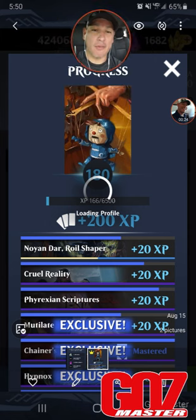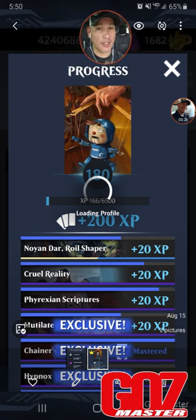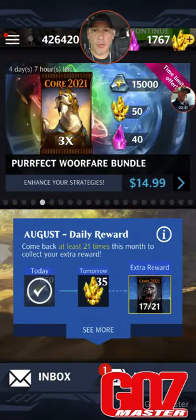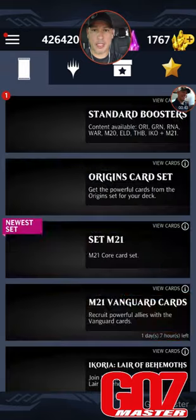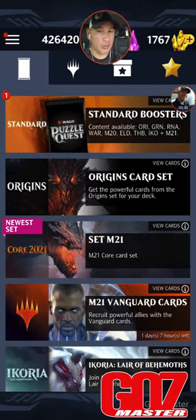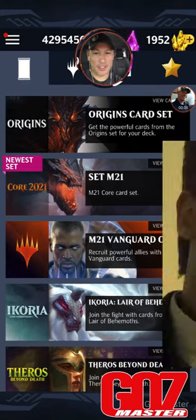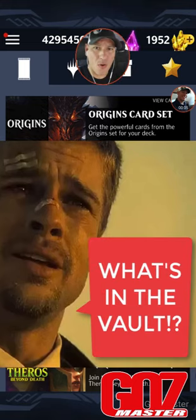I just reached level 180. I took a snapshot of it because I was actually on the ranch when I did it — I couldn't get you guys a live video of it. What winds up happening is you go to your vault and you see that you get a standard booster from the latest set, which includes M21, which are the only cards that are really missing right now. So we'll go into the vault here in just a second, but let's first play... What's in the Vault?